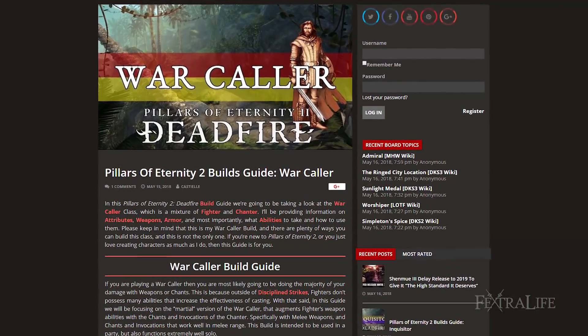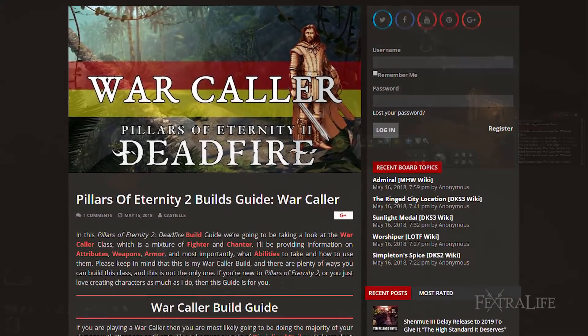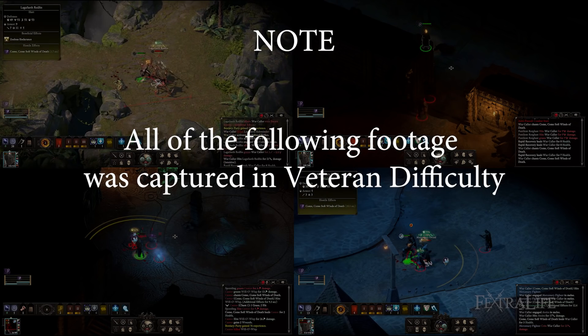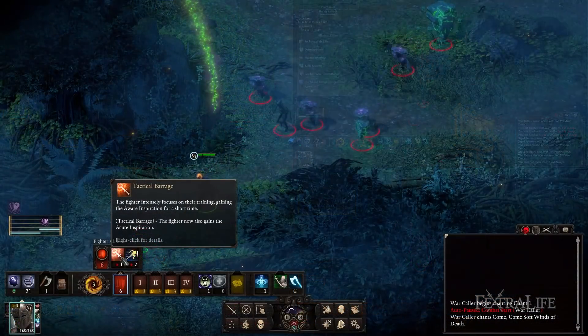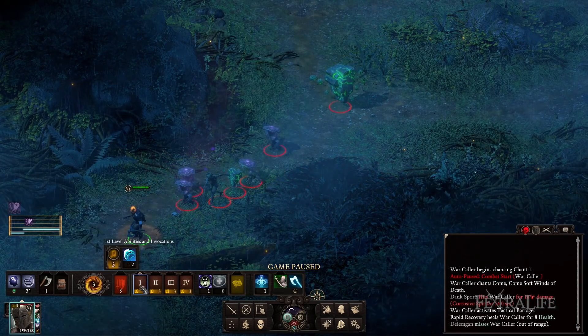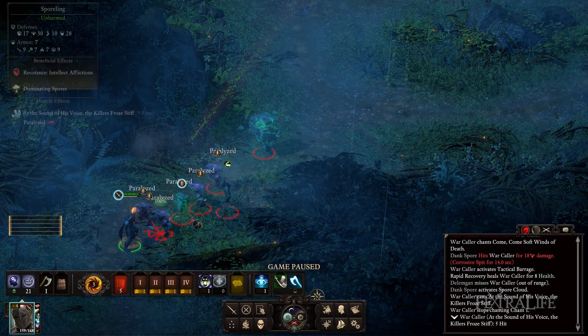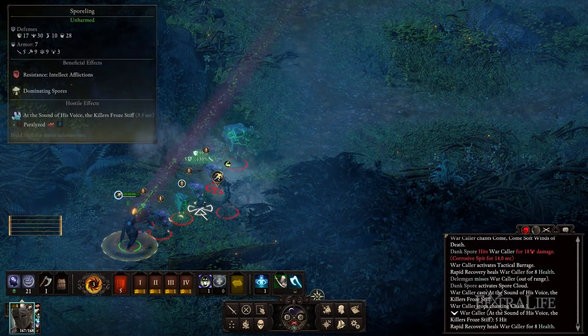In this Pillars of Eternity 2 Deadfire Build Guide we're going to take a look at the Warcaller class, which is a mixture of Fighter and Enchanter. I'll be providing information on attributes, weapons, armor, and most importantly, what abilities to take and how to use them. This is my Warcaller build and there are plenty of ways you can build this class. If you're new to Pillars of Eternity 2 or you just love creating characters, then this guide is for you.